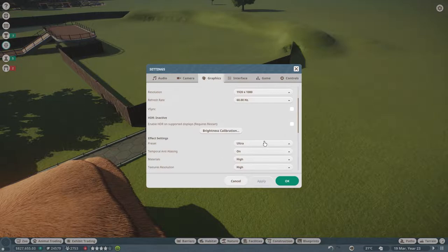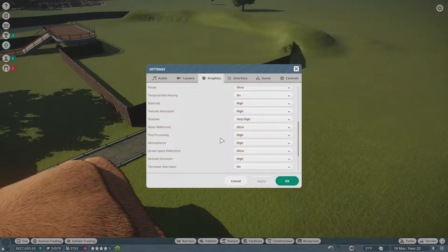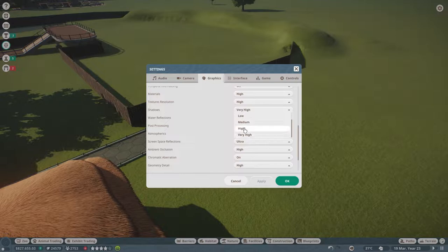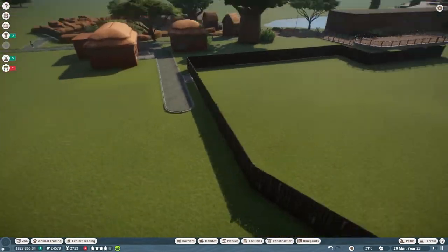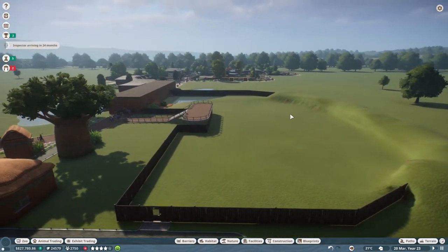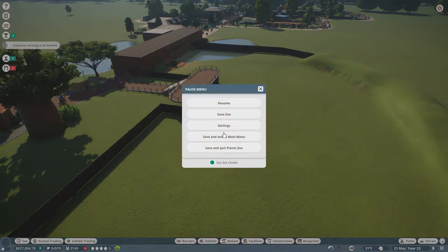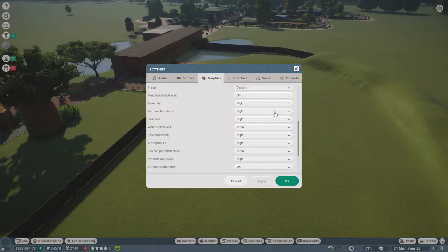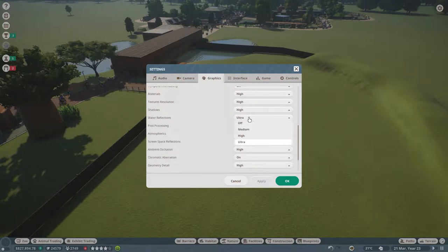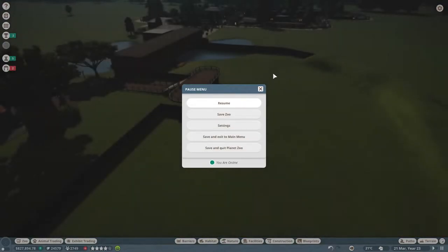I mean, that graphics card — I got a 1060, and it should be able to take care of all of this. Maybe if I bring down the shadows a little bit, maybe that might have an effect on things. Or it might just be the fact that the zoo is so big now. Let's turn that to high. Turn that down a little bit. I want to make my game look still pretty. Does that affect things? That's actually smoother already.